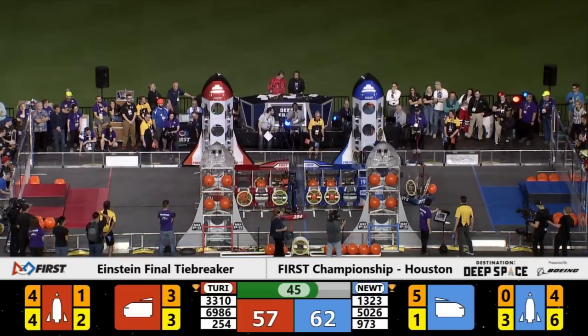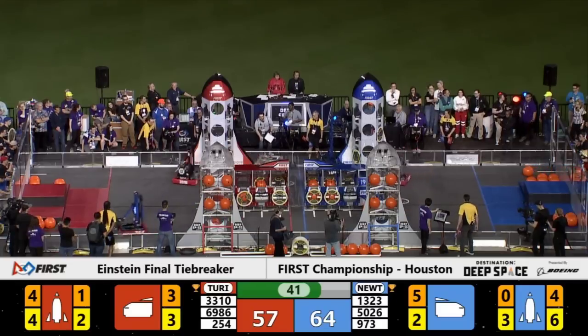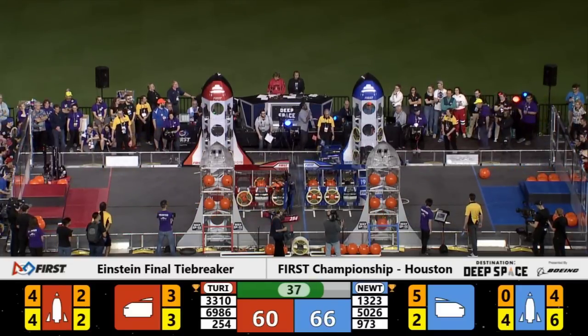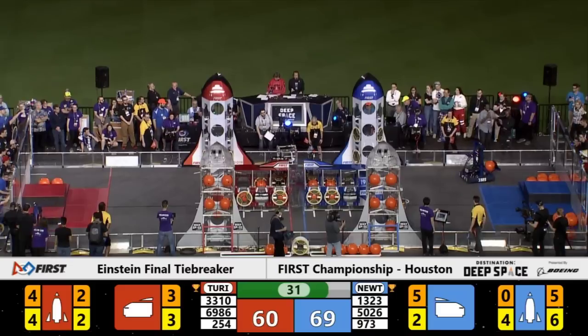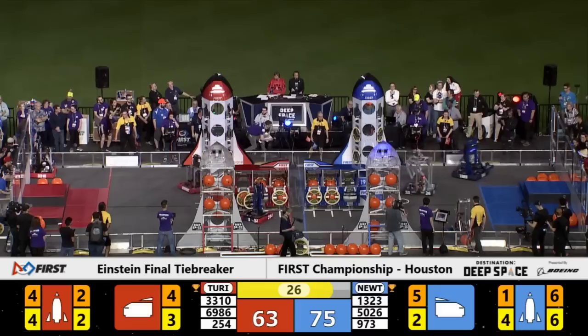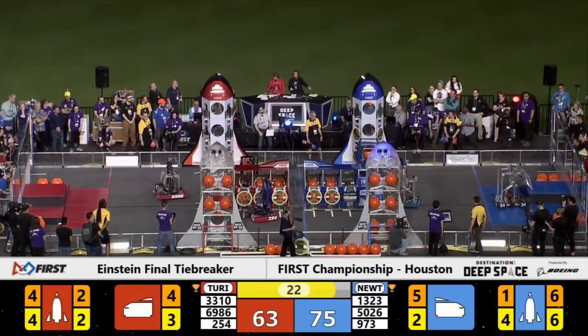Rocket ships for the Red Alliance continuing to get loaded up by team 3310 and 254. We'll see if they can score enough points to overcome this Blue Alliance nine-point lead as we now approach the endgame period. Team 973, Raybots, completing one of the Blue Alliance rocket ships with seconds to spare.